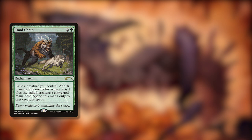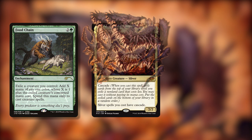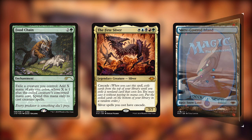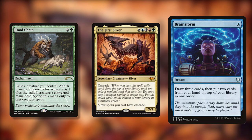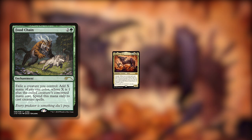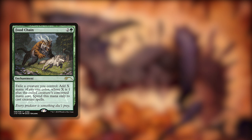That's the First Sliver from my command zone, triggering Cascade. When Cascade resolves, I'll cast the first spell I exile off the top of my library with CMC 4 or less. Now I'll exile the First Sliver to Food Chain, and we're back where we started. Now that we've established that I can cast every spell in my library with CMC 4 or less by recasting the First Sliver, which spells help me close out the game?